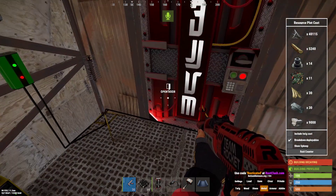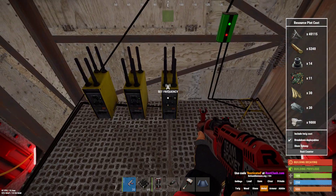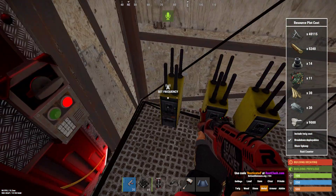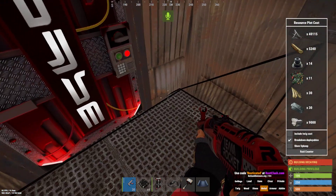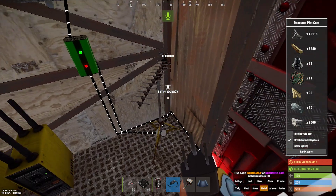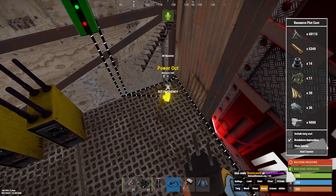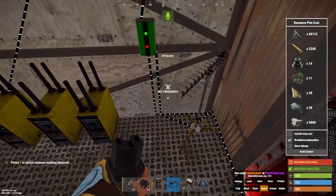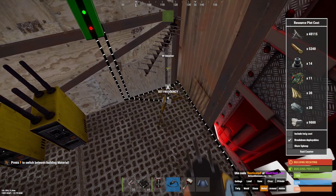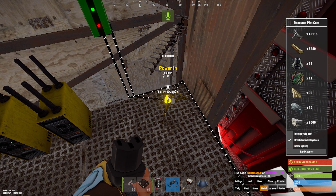You just need some batteries — preferably medium-sized batteries — and broadcasters for each C4. Be sure you have them in order of what door you have it on. For this, you want to set your memory cell — you want it going into the memory cell on the toggle section. For power in, use a battery; I've got a battery going into a splitter and then the splitter going into here, so as long as it has power.